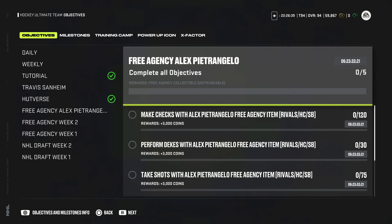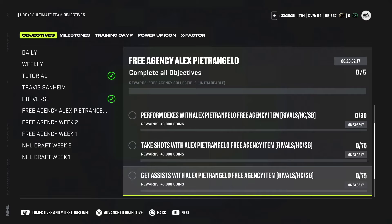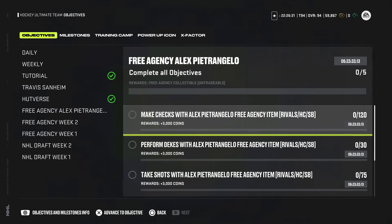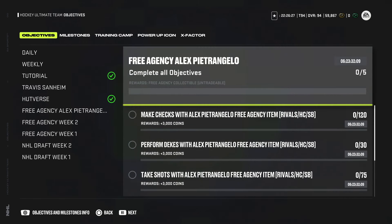If you want to get Petrangelo up to 99 overall, you'll need to make his MSP and then get 120 hits, do 30 dekes, take 75 shots, get 75 assists, and score 30 goals with the card. You'll get 15,000 coins and the free agency collectible to upgrade him to 99. Is it worth it in my opinion? Hell no.